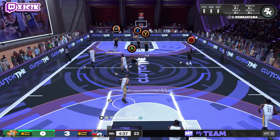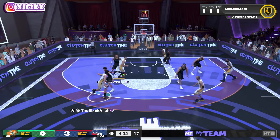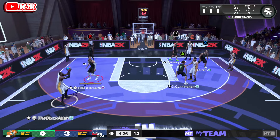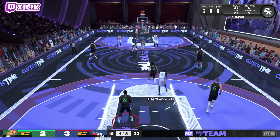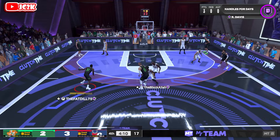I might have over-dribbled a little bit in that possession. One thing I got to remember is with cards like Ricky Davis, I can't over-dribble. I be doing gameplays with some of these cards and over-dribble with them — they're tired by the end because I'm trying to three hunt so much. But I got to chill and play smart. KP, play the drive. I thought I was going to get a block there but unfortunately did not. Let's put the ball in Ricky Davis' hands.